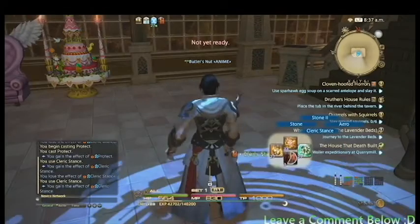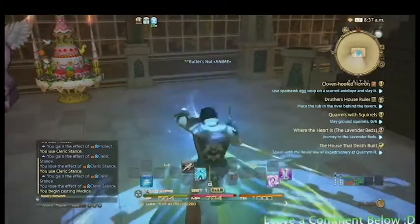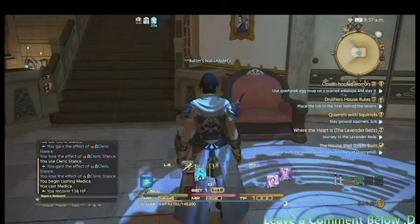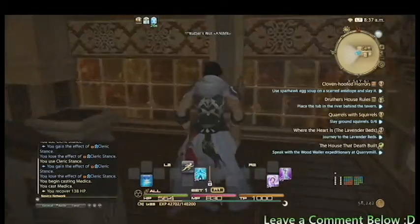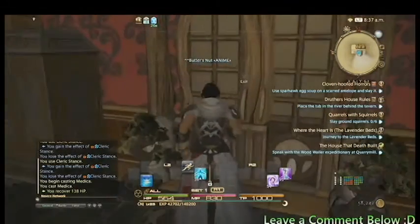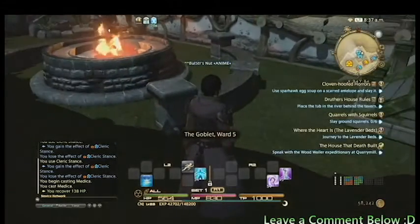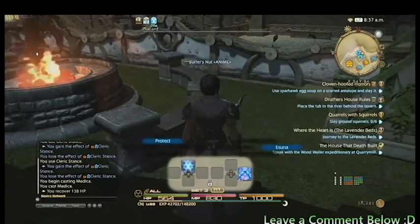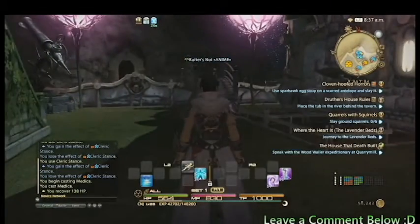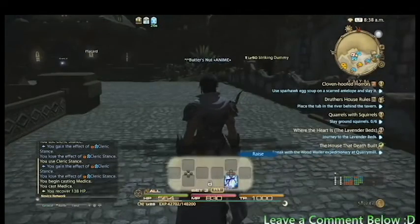I got my DPS moves — turn off cleric stance, bam. As a healer, what I'm going to do with this character is keep all my main heals on crossbar one. It's really easy to look at and see what's accessible. On the double crossbar I'm going to use potions and probably most of my DPS moves. And for my shared crossbar, I'll use it for things like protect, stone skin, Aesuna, and raise — stuff that you really don't use all too much, but it's always right there in front of you.